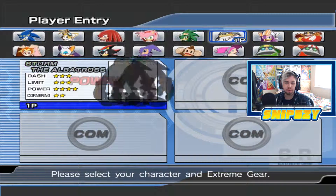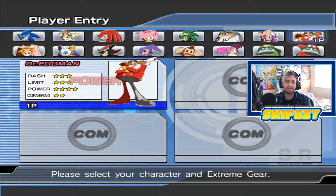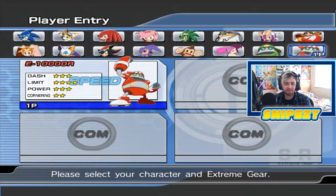And if you go all the way over to the top right, you can see we have unlocked Doctor Eggman, who we unlocked when we completed the Babylon story.